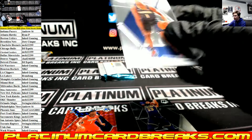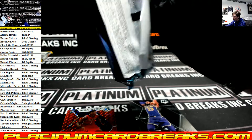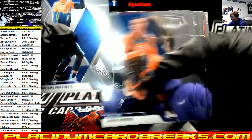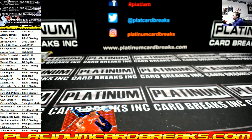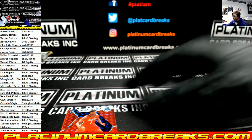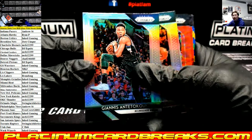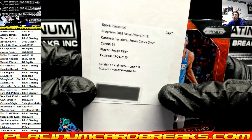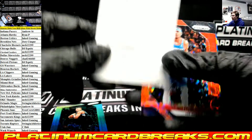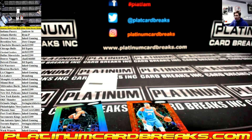Zion Williamson. Giannis silver for the Bucks. Gallinari. Reggie Miller auto for the Pacers — green, out of 8, that is sick. Indiana Andrew, out of 88. Tobias Harris Clippers. Michael Carter-Williams. And that is the break, here comes the recap.